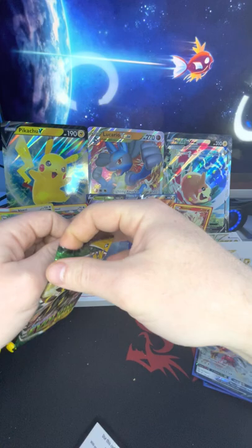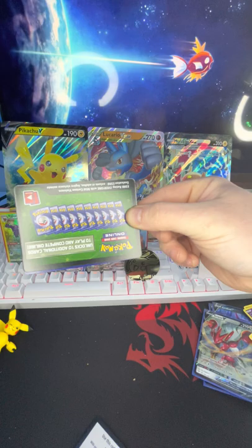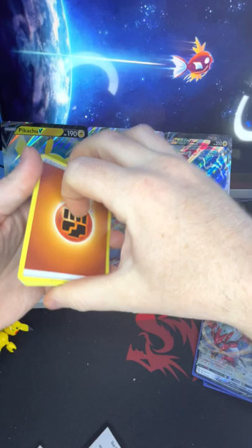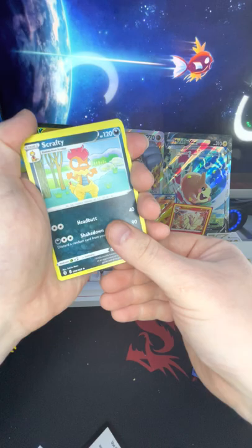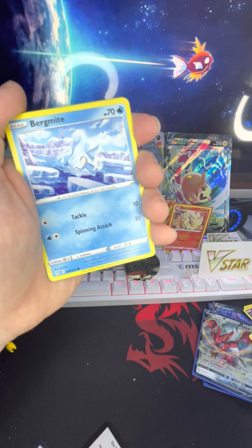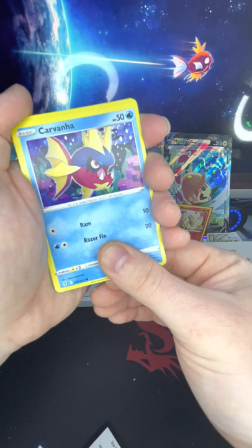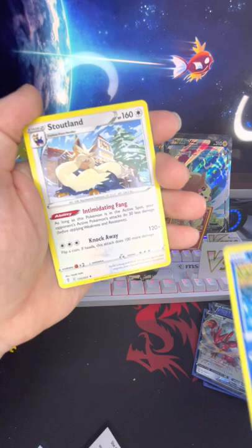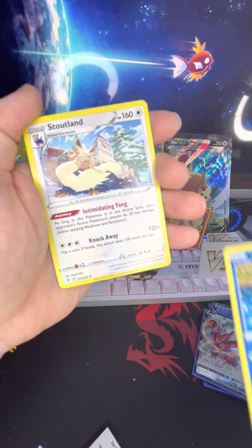Evolving Skies, last pack! Might try to go back and find more if this one's good. Let's see here — all right, well we got a green code. Energy, Scrafty, Ursaring, Crystal Cave, Nickit, Bergmite, Carvanha — yeah, Carvanha, made me think of the car company — Emolga, Slakoth, reverse holo Boldore, and a Stoutland. Nice! That was really fun to open all those up.